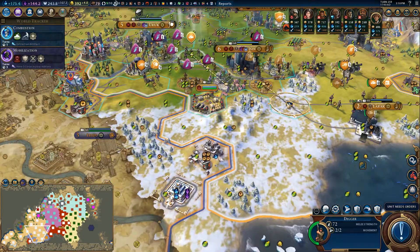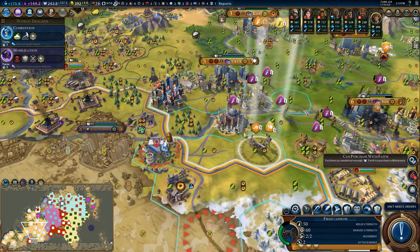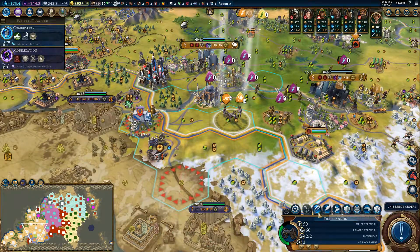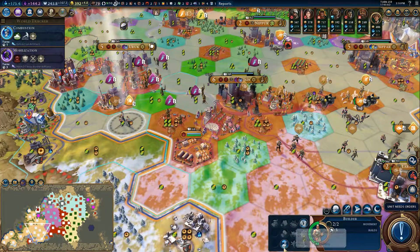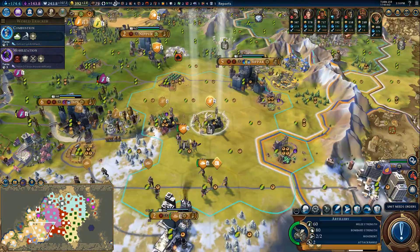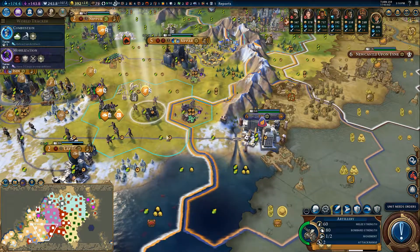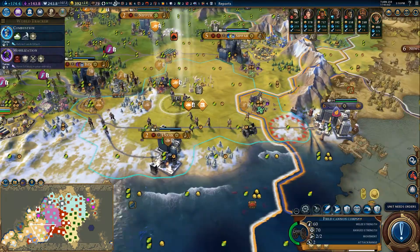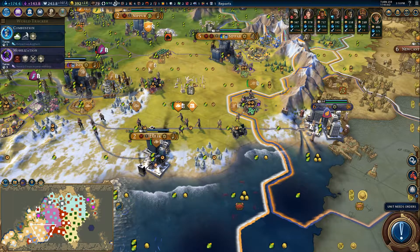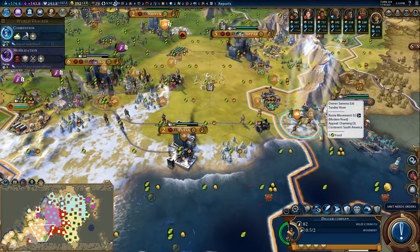Three turns till mobilization is complete. Fortify till you're healed. Let's get that worker building. And let's move down here and prepare our assault on Ur.